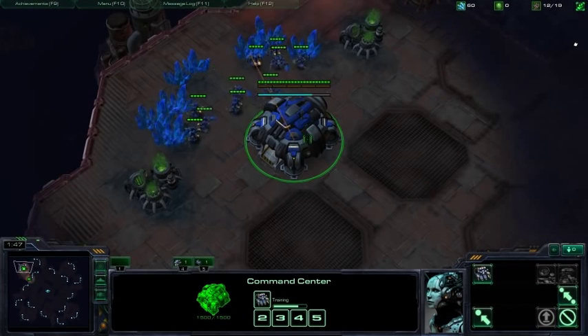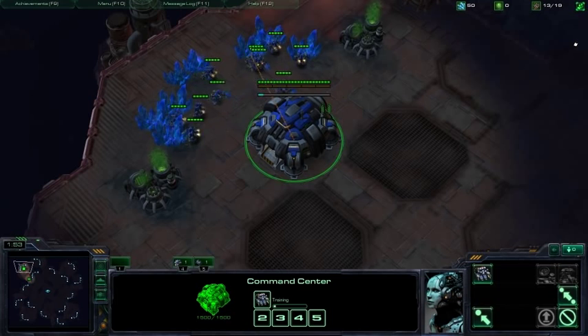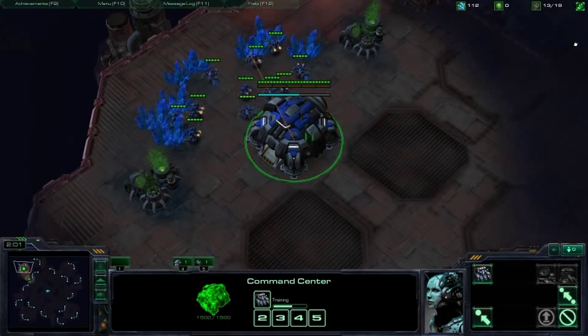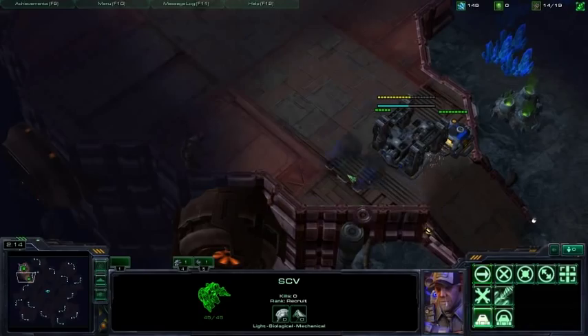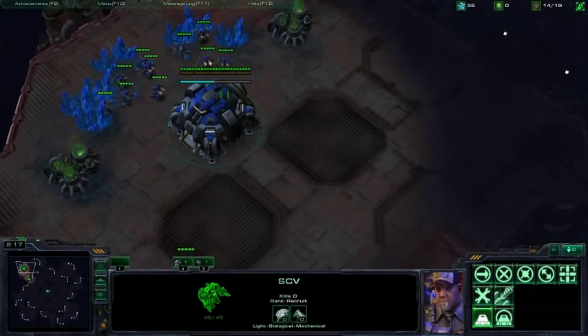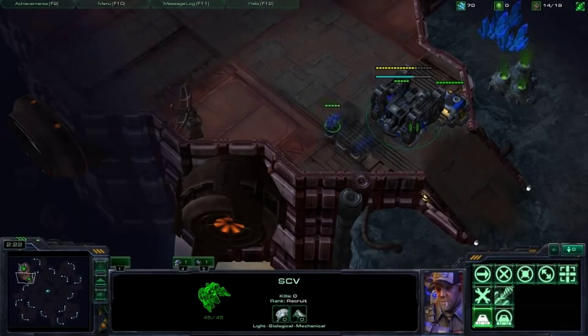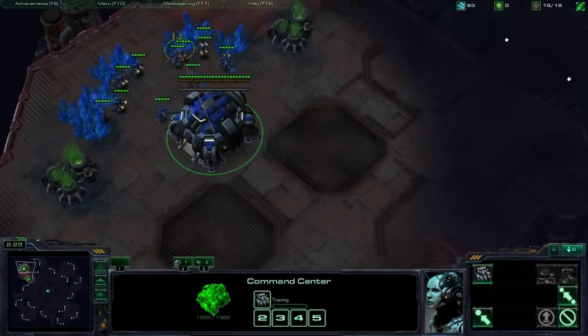The rules are: no gas. Always keep three SCVs queued up in the beginning, and in the end always keep max SCVs queued up. Spend your money on those SCVs. Always keep two supply depots queued up. In the early game, always keep two marines queued up, and in the late game you can just hold down the A button and it'll queue marines for you appropriately.